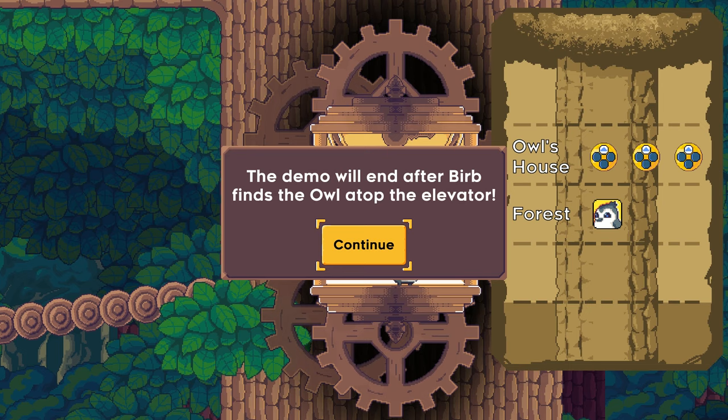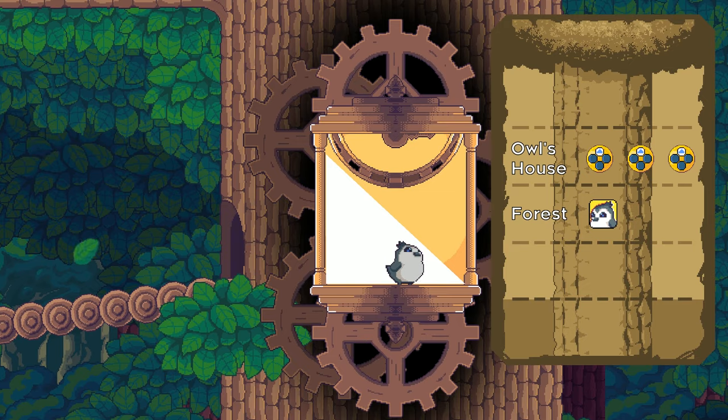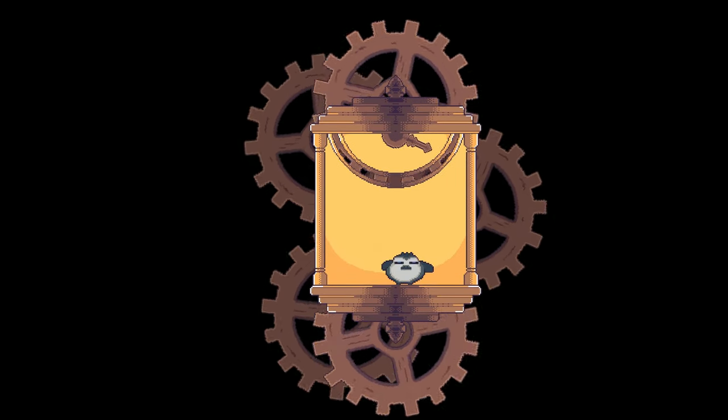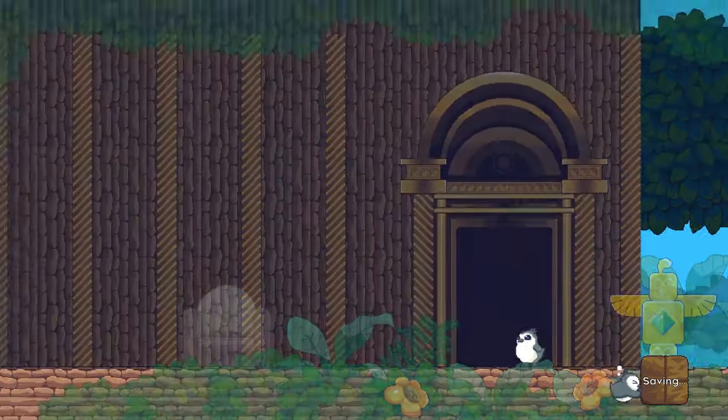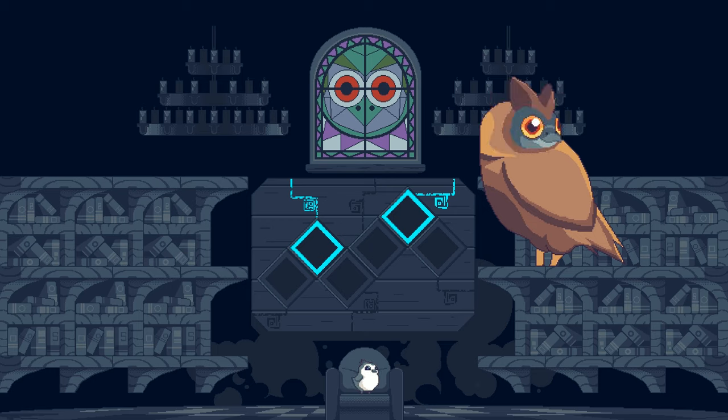The game shows: 'The demo will end after Burb finds Owl atop of the elevator.' I feel like we've done quite a bit of the demo and I don't want this episode to be too long. So we'll go say hi to Mr. Owl. I'm guessing I can save here in case I really mess up. Interior decorating is not Mr. Owl's thing. Is anyone home? Apparently not - am I supposed to sit on your couch? That's a little invasive but I guess it works. We got an animation. You certainly got that swivel about you - how do you not break your spinal cord doing that? Actually, I was wrong about the interior decorating.